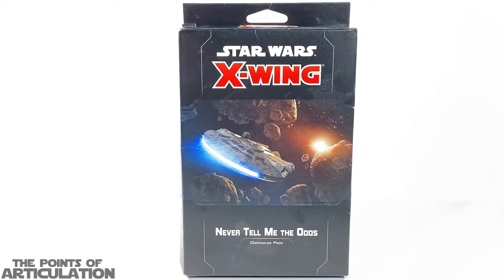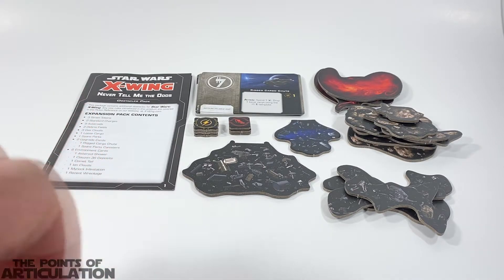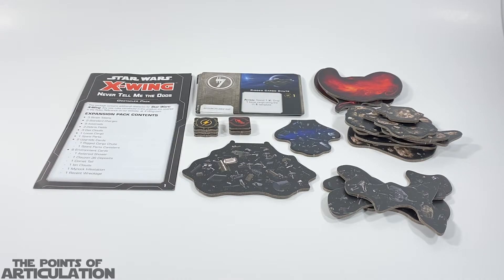It'll be a nice short video. So this is everything we get in the Obstacles Pack box. As you can see, we have our rules pamphlet, our cards, tokens, and other obstacles here. In this video we're going to go over everything that comes in this set and then we'll be done. So let's get started.